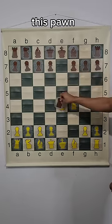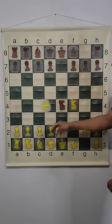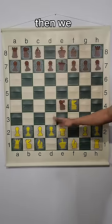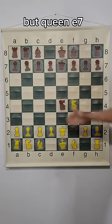If black captures the pawn on E4, this falls for a trap, especially after the move queen to E2. If they do any move other than queen E7, then we have D3. But queen E7 blocks the pin.